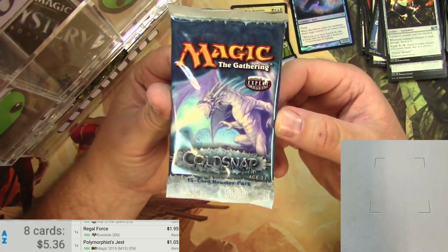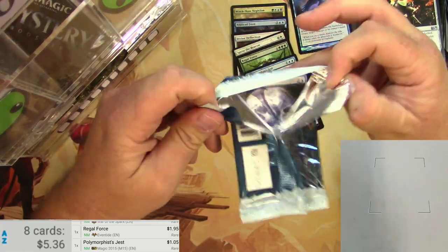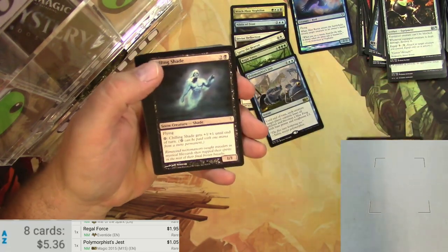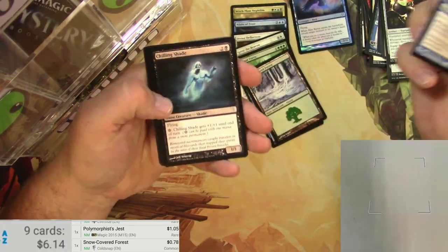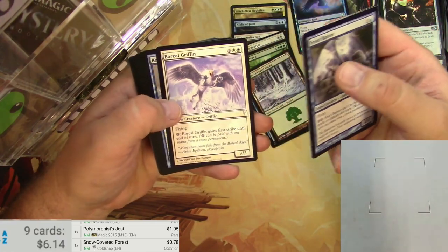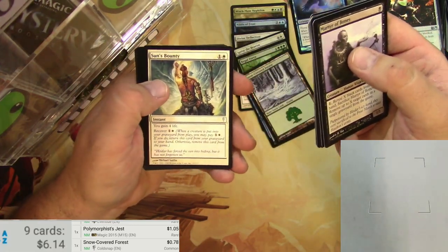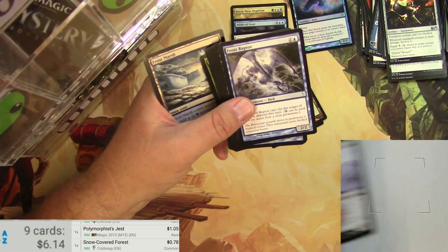Come on — there's got to be something to get in this Coldsnap pack, right? Am I right? A Braid of Fire. Dare we dream for a Dark Depths? Let's see. Frost Raptor. Snow-Covered Forest — we're going to scan that right now. It's 78 cents, worth pulling. Chilling Shade. Goblin Furrier — gotta keep those goblins warm. Griffin. Serpent. Martyr of Bones. Some of the Martyrs — I think the White Martyr is a little bit... Suns' Bounty. A Thermopod. A Simian Brawler. Let's check this Martyr of Bones first — it's nothing.